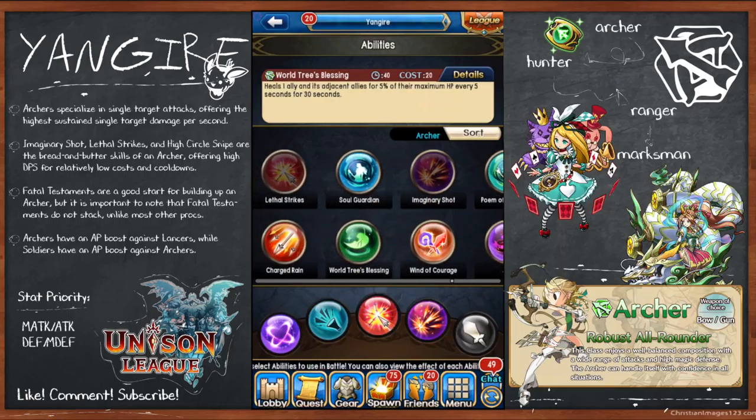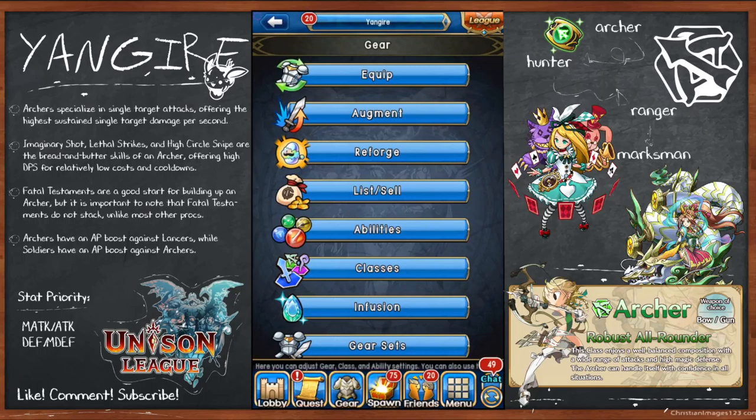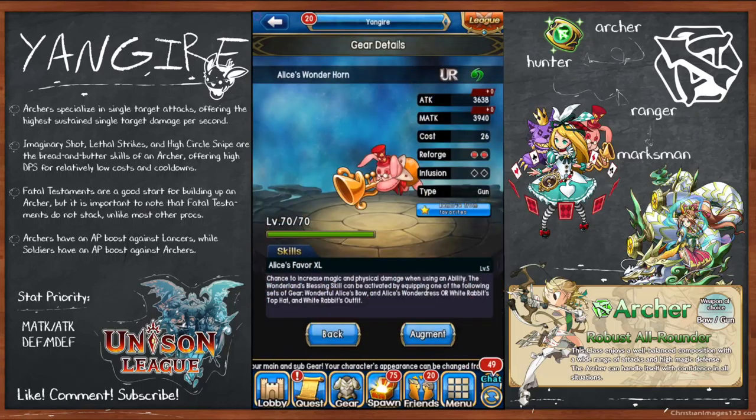If you're playing a support archer, Royal Tree Blessing is really good. Buffs are also useful — Wind of Courage in particular. That covers the main skills. Now, how do you proc these skills? This is the tricky part about archers — there are many paths you can take.